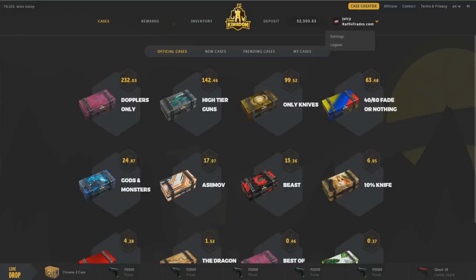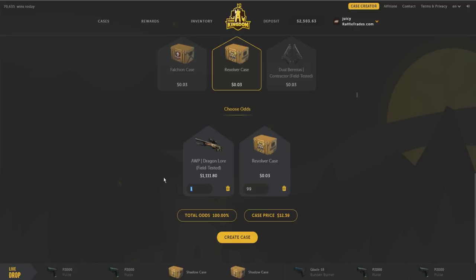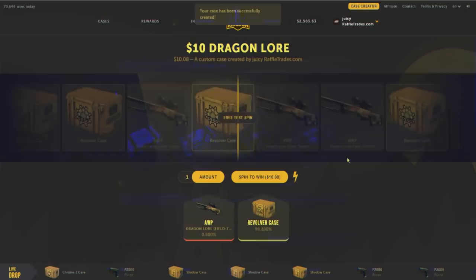I wanted to do something a little smaller. There's so many skins. Alright, here we go — revolver case. If we set it to 0.8 we can do this. There we go, beautiful — a ten dollar case with a ten dollar Dragon Lore. The Dragon Lore case has been created, ten dollars and eight cents, a custom case created by Juicy.